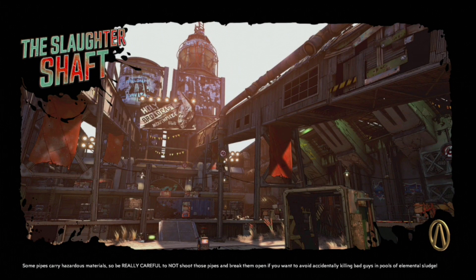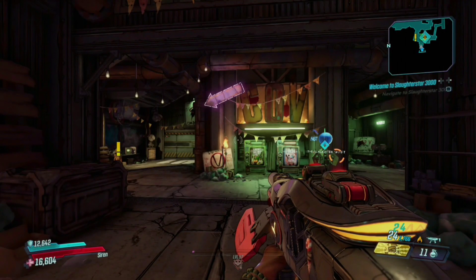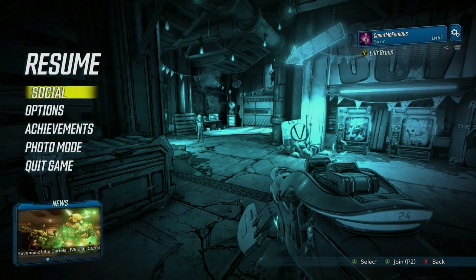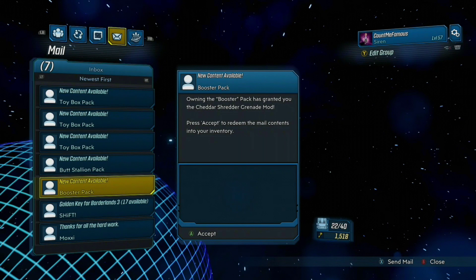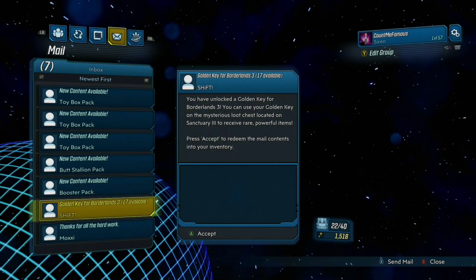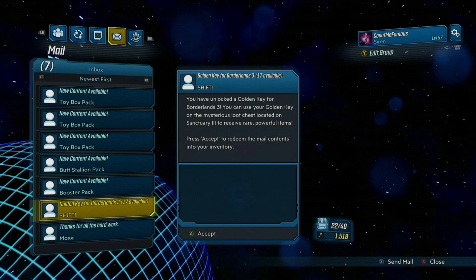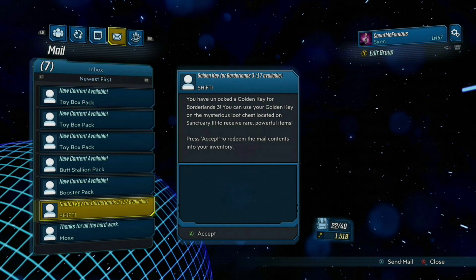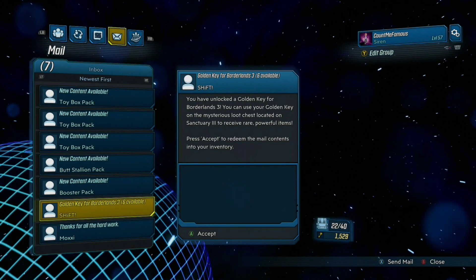Start up the game and when you're loaded in, pause the game, go to social, and come to the mail tab. You should already have golden keys — if you don't, check the description and I should have some down there. If you look at my number in the bottom right, it says 1518.